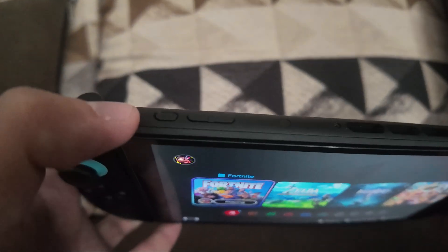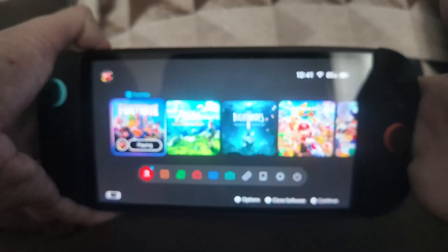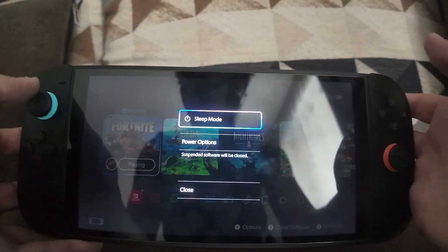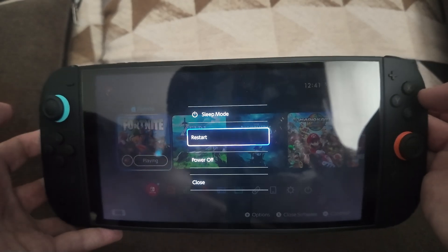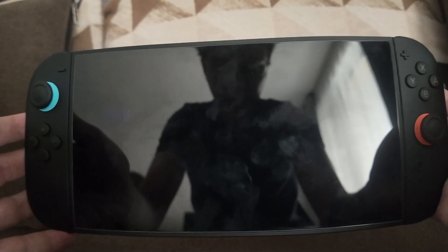The first thing you have to do is restart your console. Press the power button for three seconds, and you will see power options. Click on power options and restart. This is going to restart your console, and you can try opening up Fortnite again.